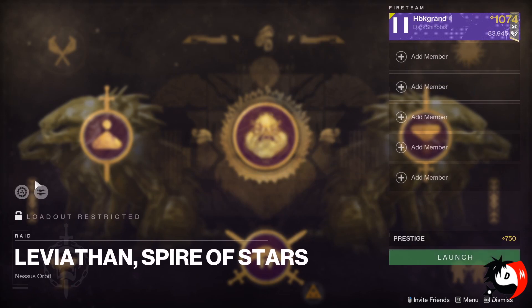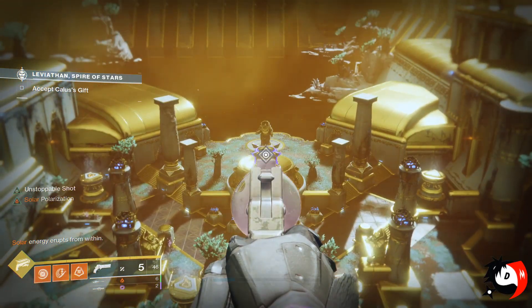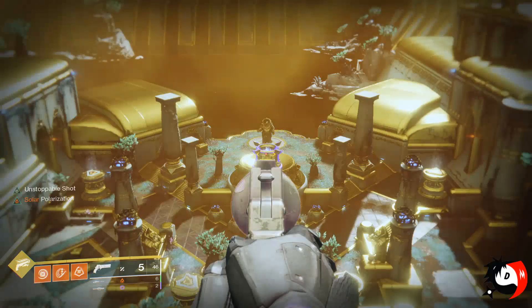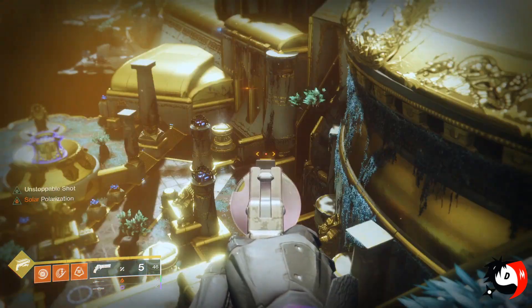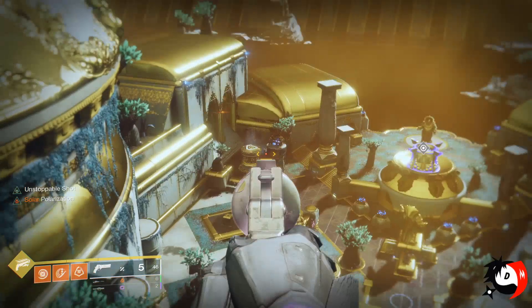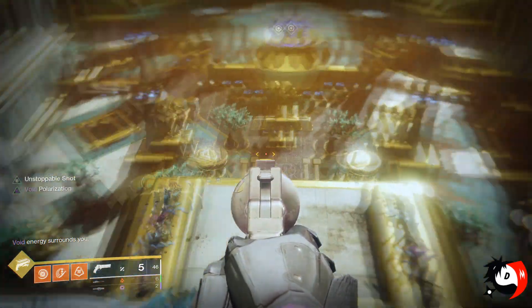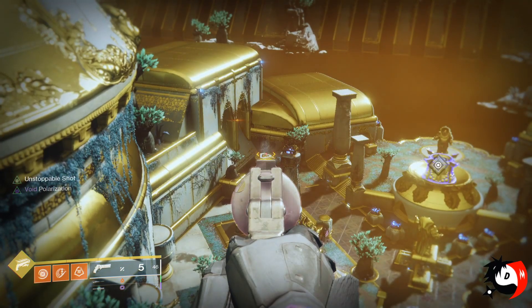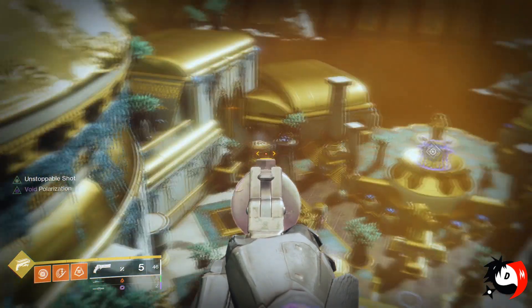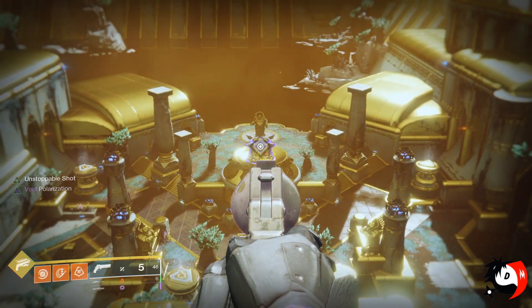Once you have the setup and all members are ready, you can launch. Before the encounter starts, you'll see a Calus statue and an orb — once the timer fills it bursts, so just wait for another to spawn. There's always one person standing on each side, and the remaining four people are responsible for the pedestal runs. The person over there picks up the ball and throws it to the person at the first pedestal, where you see white mist.